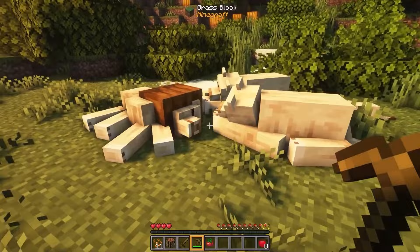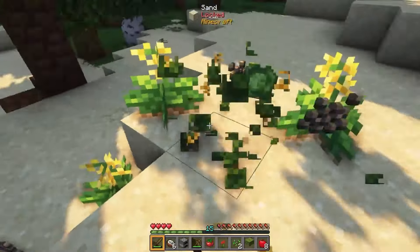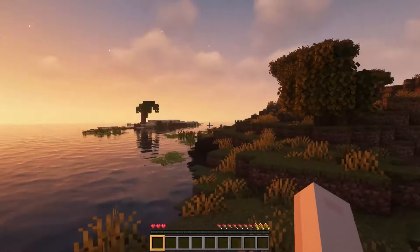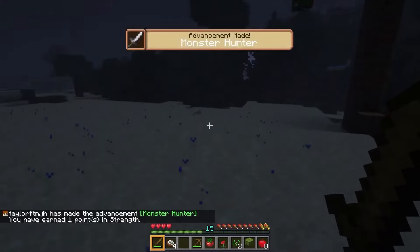A smaller RPG modpack for Minecraft servers is Valhelsia Enhanced Vanilla, allowing players to focus on leveling up and unlocking unique abilities. A lot of the biomes and structures remain similar to vanilla, but as the name of the pack says, they are just slightly enhanced. Keep this in mind when exploring the vast world, but remember that surprises may await you in a few different dimensions.